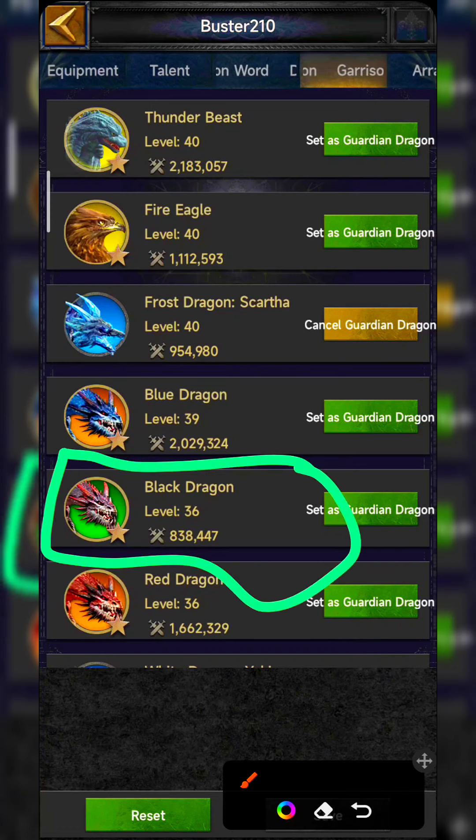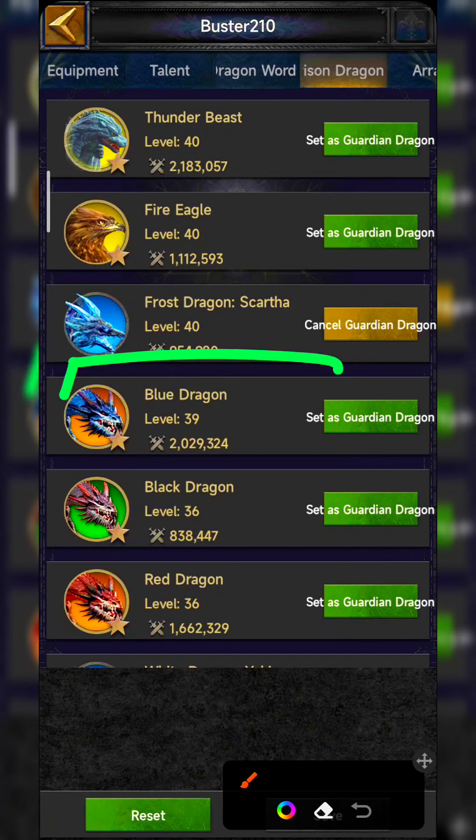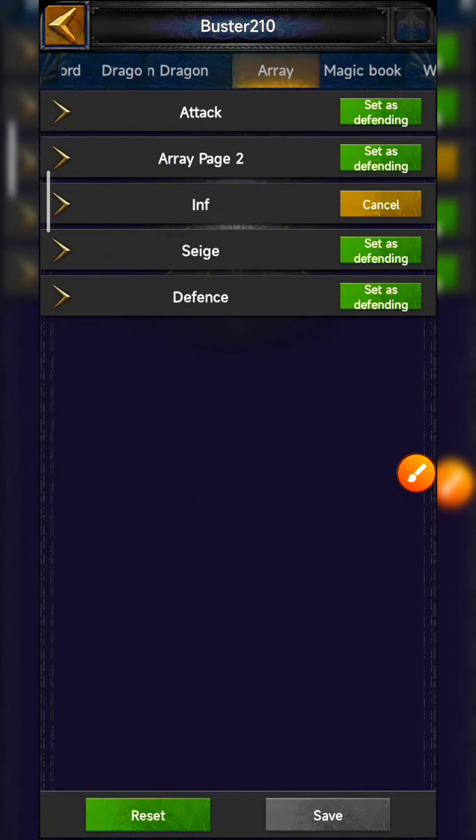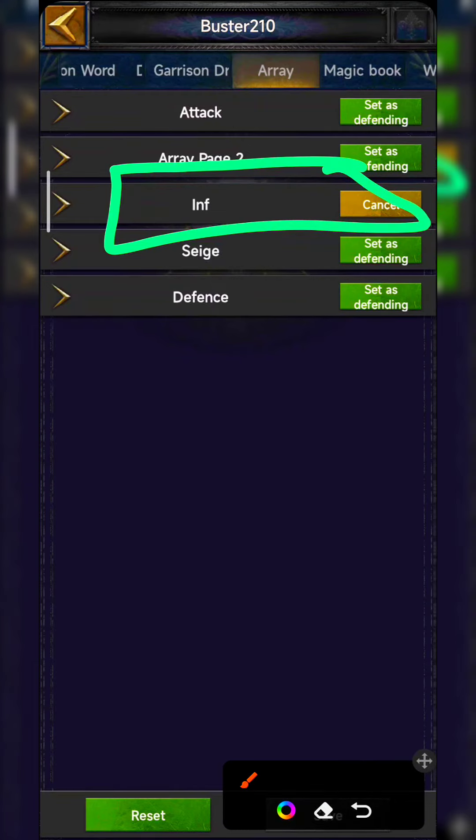Similarly, for each troop type there is another way to set the dragons. Some people use Blue Dragon as the garrison dragon because it has cavalry basic attack, cavalry charge damage, and cavalry receive damage — also available at level 40. So set the garrison dragon as per your playing style. For arrays, my infantry array is set for defense while I am in offense mode.